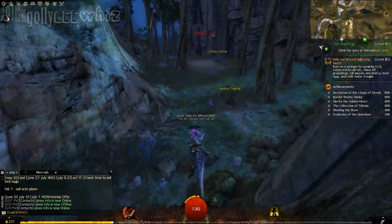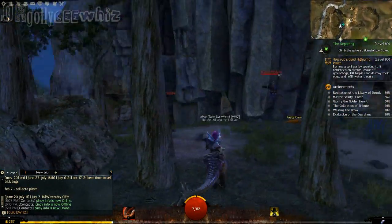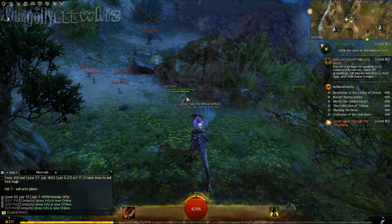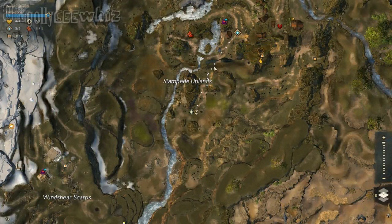I already have this pet. Oh, Ancient Sapling, but I'm doing a video. Wow, there it is — Juvenile Fang Iboga. Right there, right next to the word Uplands, right there.